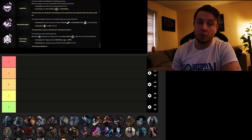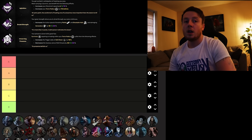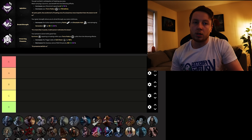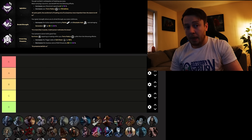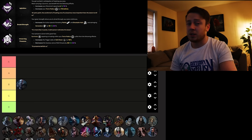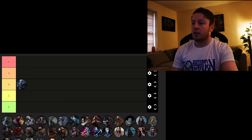First up we've got the Trapper, who comes base kit anyway, and has Agitation, Brutal Strength, and Unnerving Presence. These are all fairly solid perks, not amazing or anything. Agitation works really well with Pain Res hooks — it makes you move fast when carrying survivors. Brutal Strength is just breaking pallets, walls, and generators quicker. Unnerving Presence is good for difficult skill check builds. That's going to go into B — two of those perks are actually quite useful with other builds, but overall they're not game-changing.